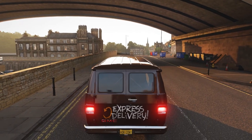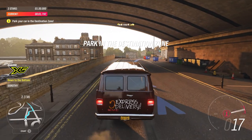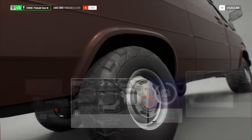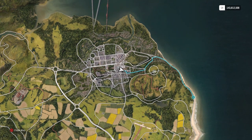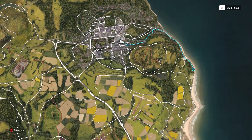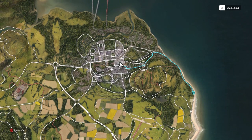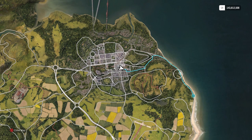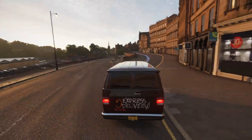Alright, here we go — actual challenge. What I like to do is go to the map to see where we can cut corners, because quite frankly, if you're not cutting corners in life, you're not trying hard enough. It looks like we can cut a corner right here — plow straight through there instead, rejoin the road, and just go on the road to the point. Let's do that.